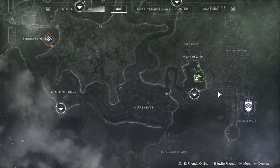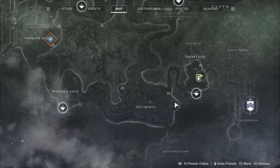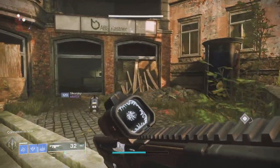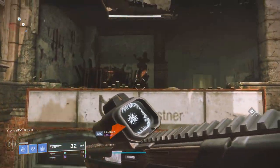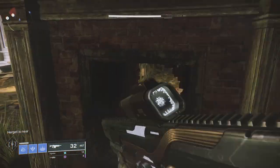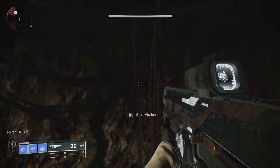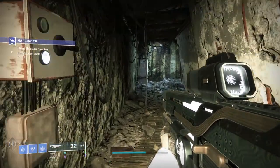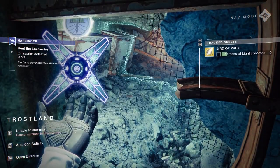Once you grab the quest, head to Trostland in the EDZ. Remember in the previous video I showed you guys that hidden path found by shooting the fireplace with Hawkmoon? We're going to be going into that path, and when you first step in, you'll notice the electrical switch on the left can actually be activated now. This is how you start the Heartbringer quest.